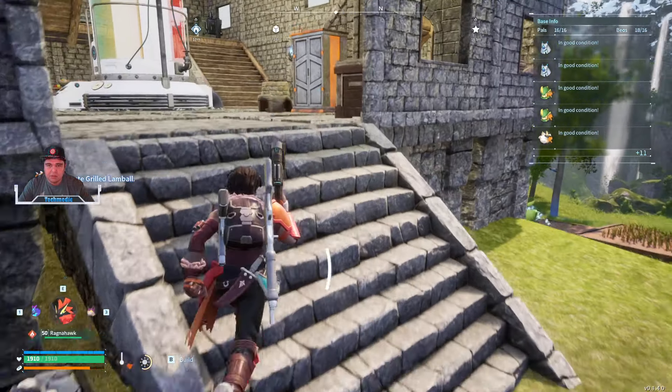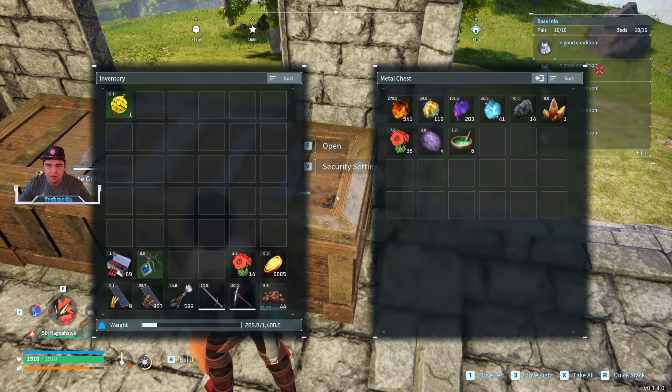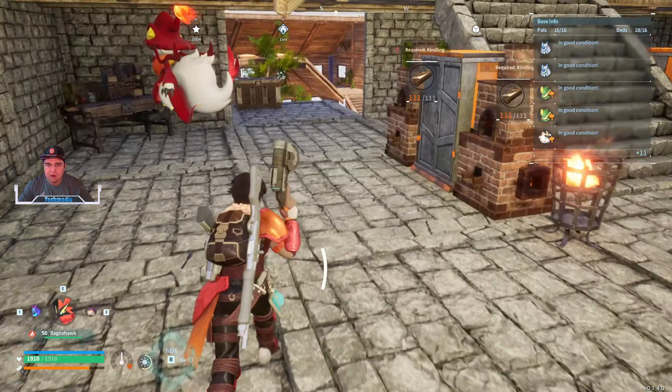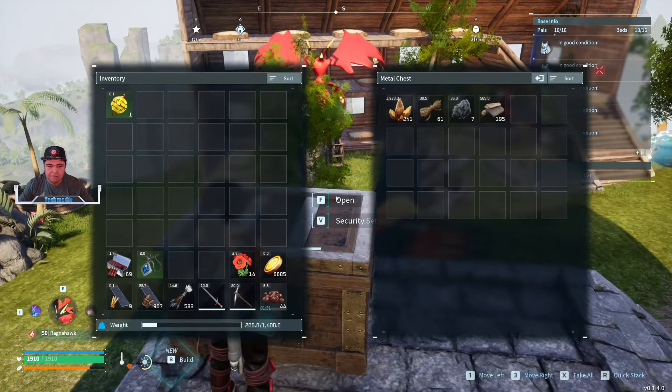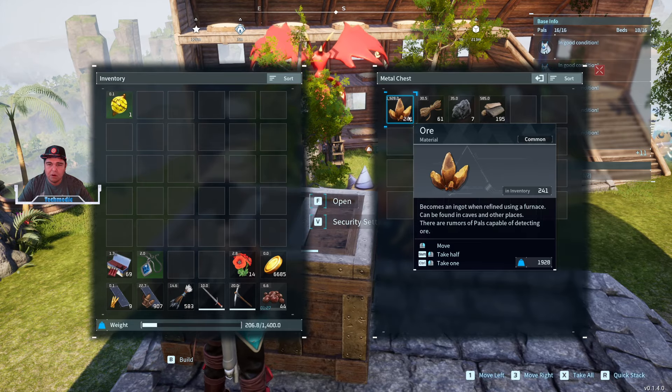Let me take a look at my chest real quick and see what we have. Looks like we got some coal and some ore, and this one was made as kind of a primary chest for all of them. It looks like they managed to gather more ore this time.